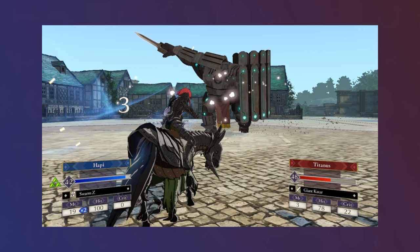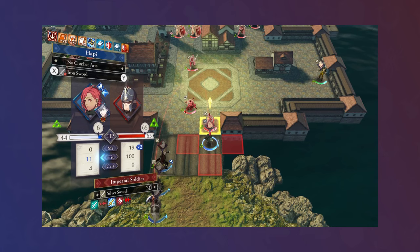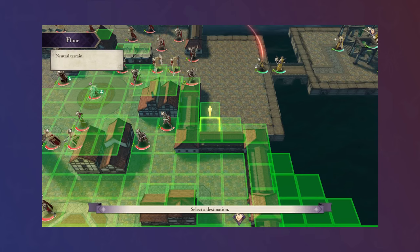Chapter 18, Hapi saw a similar performance as in the Marianne Paralogue, leading the charge against a ton of monsters, keeping everyone else safe while tanking with the Seiros Shield. As her final epic moment, I set up Hapi to sweep the northeastern corner of Chapter 19, this time in Gremory, for the higher damage output and spell charges, setting up for Defiant skills and warping her forward Turn 1.